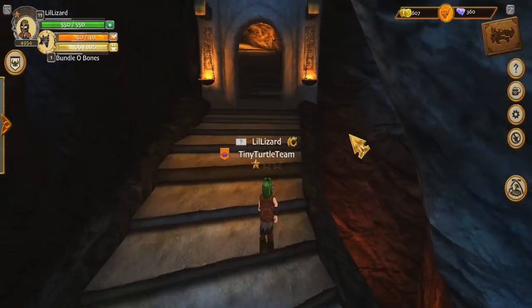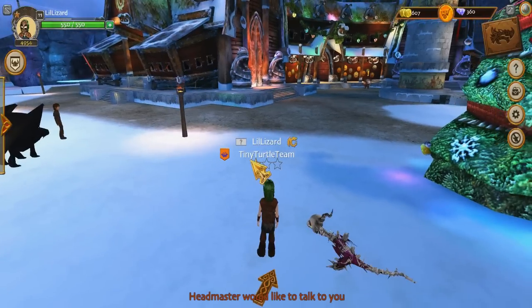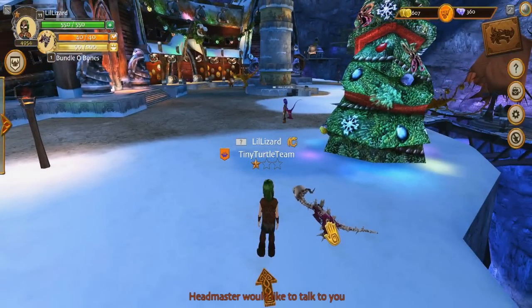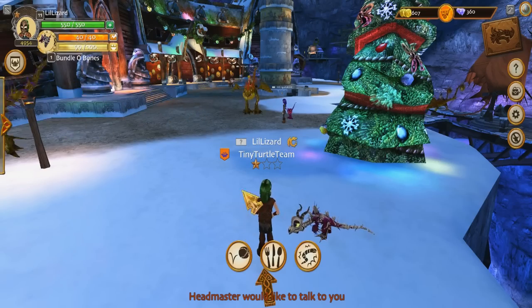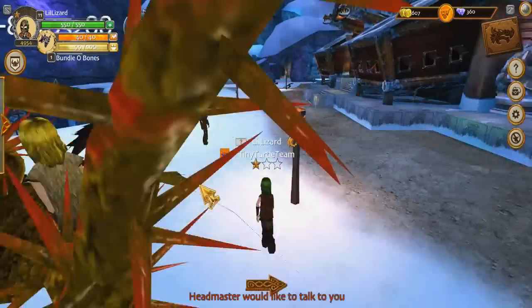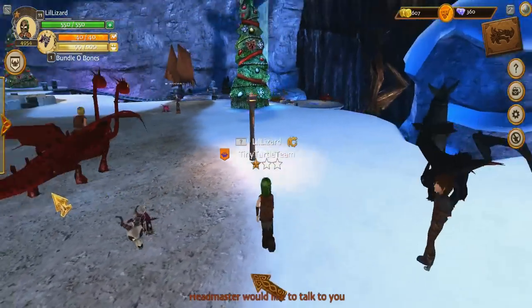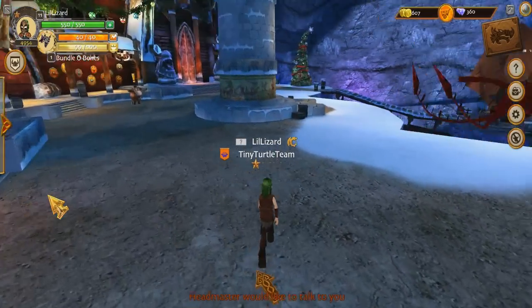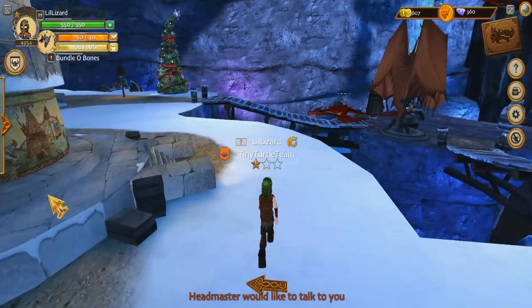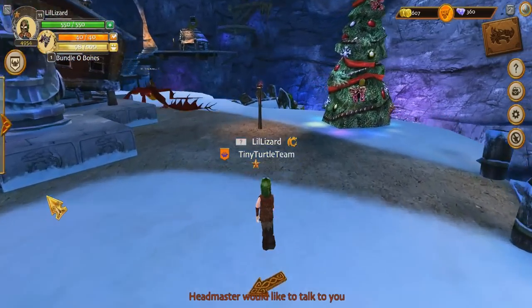Let's go out and get some experience for you. I want to see you glide. I can't wait to see Bundle O Bones fully grown. He's so cute. I think we're going to bring you around to some fire pits — that would be a quick way of getting a little bit of experience on you, Bundle O Bones. You're so cute just as you are though. I feel like I should never grow you up, but it has to be done. We need a fully grown Bone Napper.